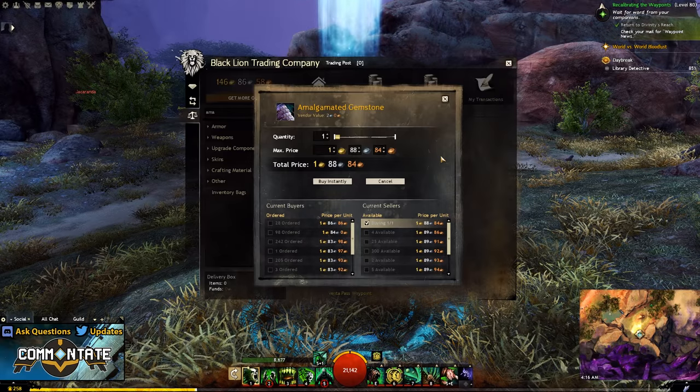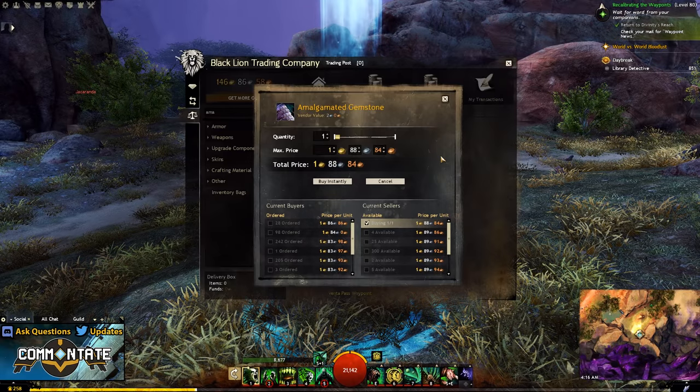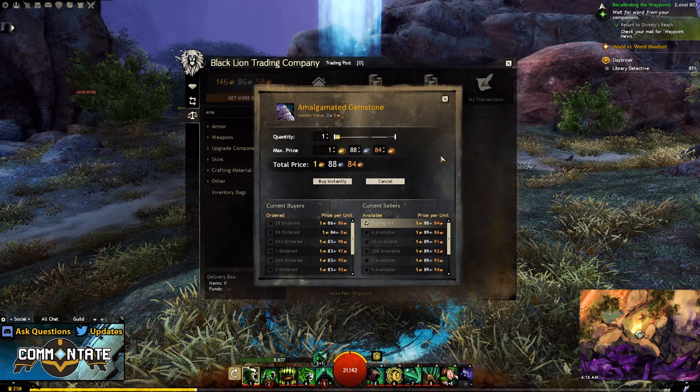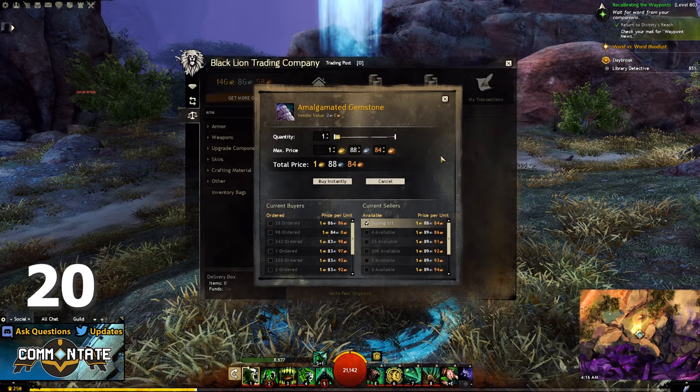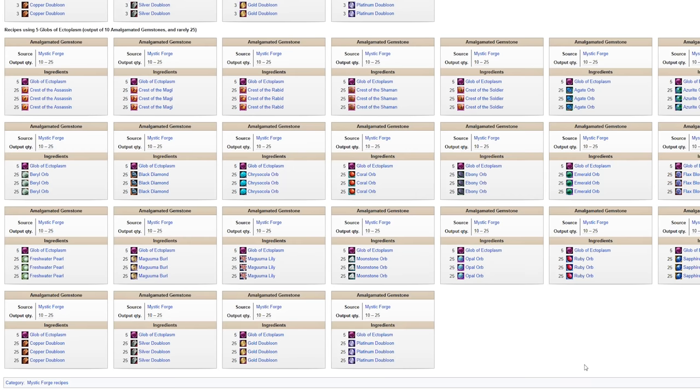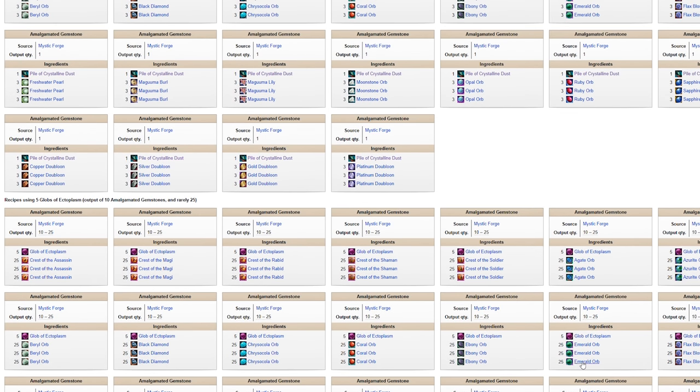With that in mind we do still have three more items we'll need. First of those is going to be amalgamated gems and you're going to need about 20 of those. These can be purchased off the trading post or crafted a wide variety of ways — so many ways in fact that I'm actually just going to leave a link in the description so if anybody would prefer to craft these over purchasing them, you'll have the information at your disposal.